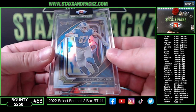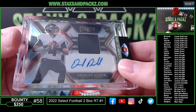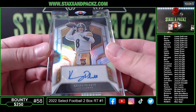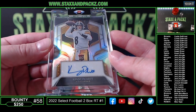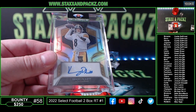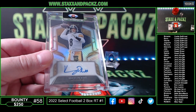Big hits of the break: silver sweet level Aiden Hutchinson, and then a color match blue sweet level numbered to 99. Desmond Ritter horizontal RPA — Falcons 109 out of 199. And Curtis on fire — Kenny Pickett silver auto to 199, 82 of 199, going to Curtis who hit the gold vinyl of Herbert last week out of a personal box. Curtis on a heater! Thank you guys for joining, watching, and being in the break — appreciate it very much. Make sure you hit subscribe, like, bell icon, and turn on all notifications.